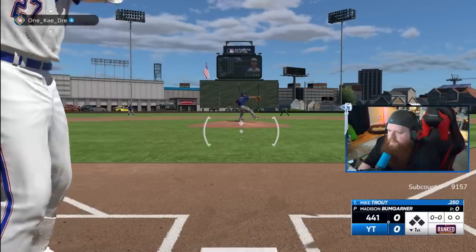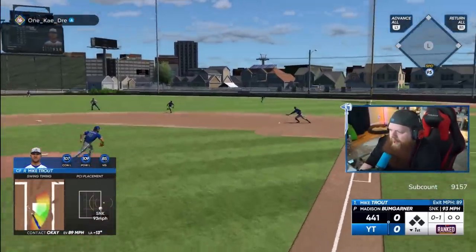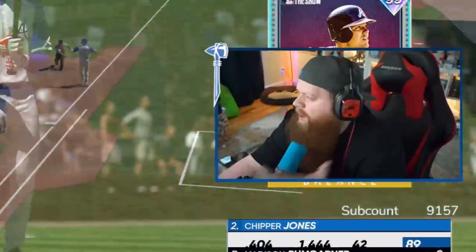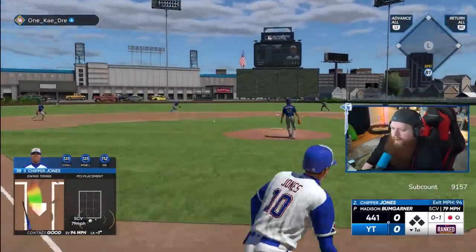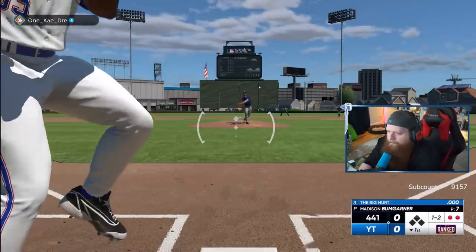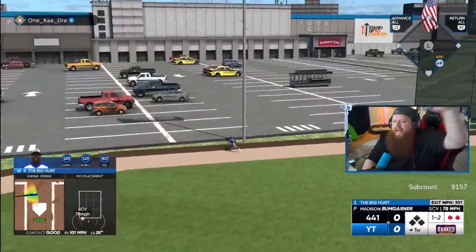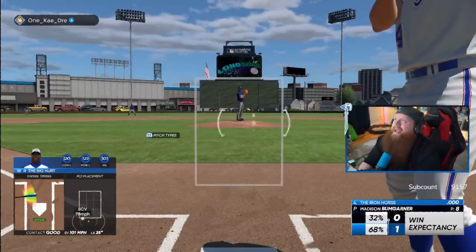Mad Bum versus Mike Trout. Let's do this. Ground ball right to first base. I like how I've completely hyped this up to be an offensive slugfest — watch it be the biggest pitching duel on this side of the Mississippi. Ground ball up the middle. Are we both ass? Two ground outs. Frank Thomas unloads into the Costco parking lot at this atrocious field — look out for your cars, we're getting insurance claims, baby! Frank Thomas gives us a lead. Thank God.